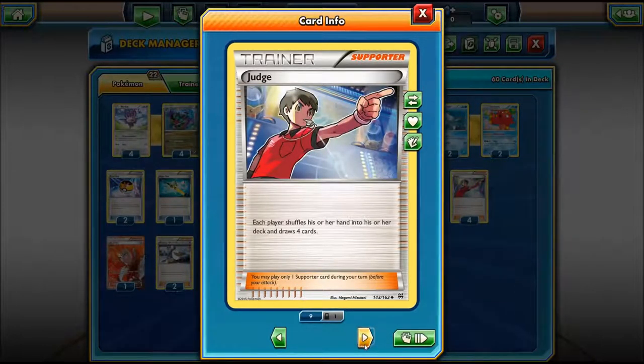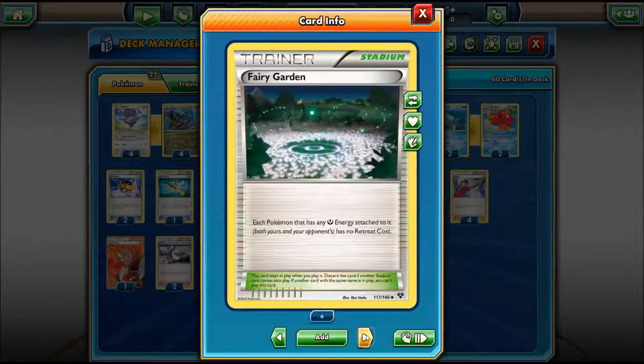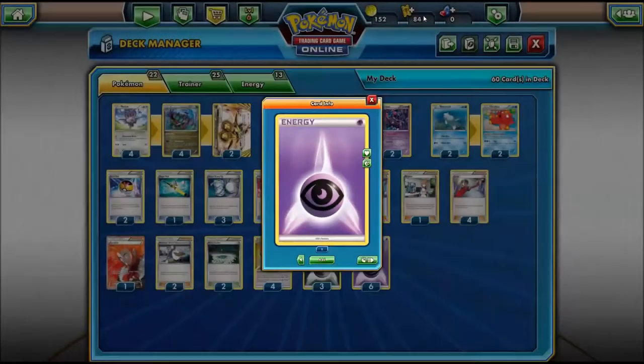We've got Bridgette to try and get out all the basics - getting three basics out of your deck is great because we can start loading up the bench and setting up early. We have Judge, which definitely works with Synchro Woofer. You usually want to use this last before you attack so you and your opponent have the exact same hand for maximum damage. We have one Lysander to get ourselves the advantage. Birch for hand support. Fairy Garden is here because with the Double Dragon Energy it provides any energy for Noivern, giving it the opportunity to escape for free - which is really huge especially if it's taking a lot of damage or isn't ready to be in the active position.